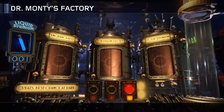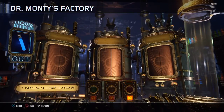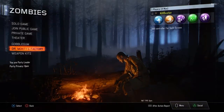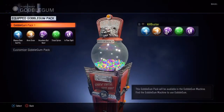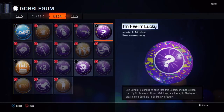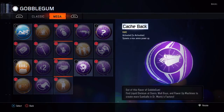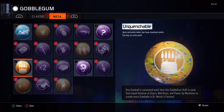Alright, so let's go take a look at what that was. I got some things in here. It looks like I opened up one - it was one orange one - and that's what it is: Unquenchable. So it auto-activates when you have maximum perks and you can buy an extra perk. That's really cool.